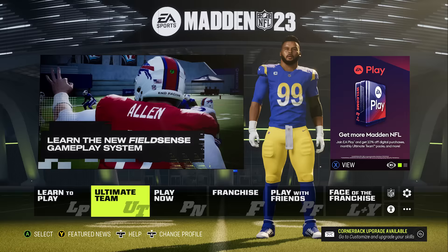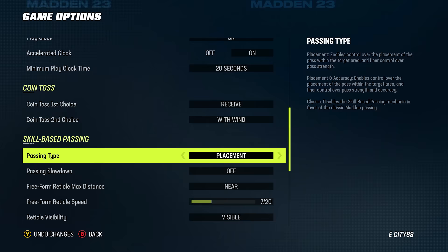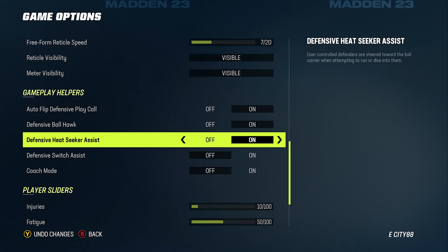Number twenty-three: an important setting you need to use. On the main menu, scroll over to the gear icon and click on game options. Scroll down and look for the defensive heat seeker assist setting — make sure this is toggled on. This will help you get tackles in the open field a lot better. You have no idea just how much this helps and makes tackling easier. Now that you've got these tips under your belt, you're halfway there — check out the more advanced tips video on screen.